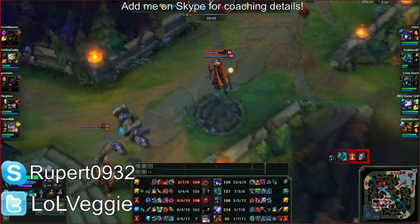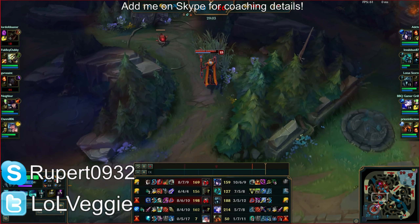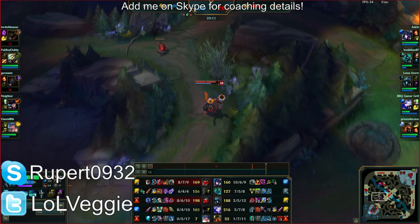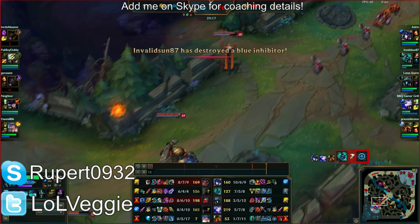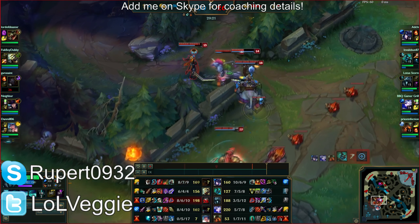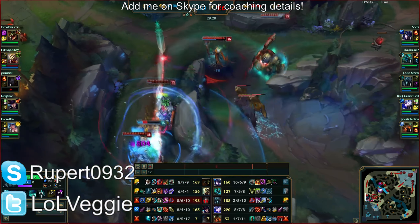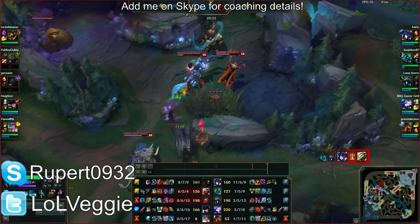The Deathcap build is too gold-inefficient. Deathcap costs 3,500, so you could have gotten Amp Tome toward Liandry's, or just all three items I stated: Liandry's, RoA, and Zhonya's. Limit your wall usage — Karthus isn't a utility champion; he only has one utility spell and that's not enough. He either gets kills or ints — he's a hit-or-miss champion, or sometimes gets a lot of kills and ints at the same time, but you still have to try to win.